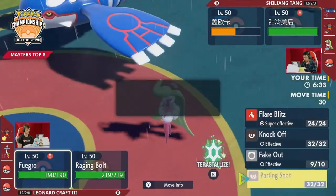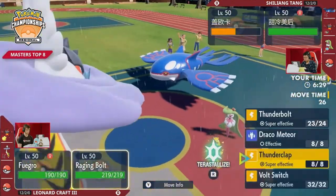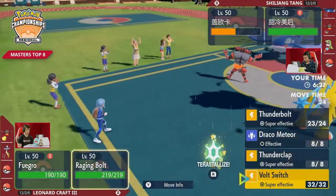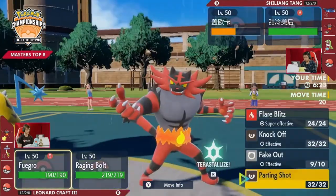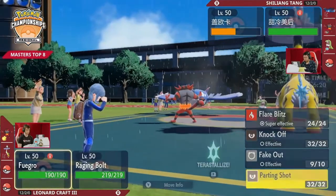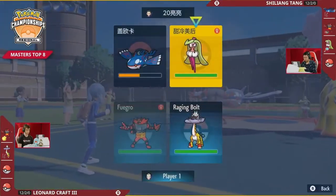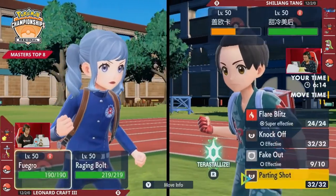But otherwise, you might try to be thinking maybe go for a Ice Spinner and a water move into the Incineroar to punish whether it switches or not. It really depends on who's faster between Incineroar and Sirena, because Sirena is going to have Tailwind support — it doesn't need to be that fast in theory. So it makes me wonder maybe Incineroar's faster than that too.